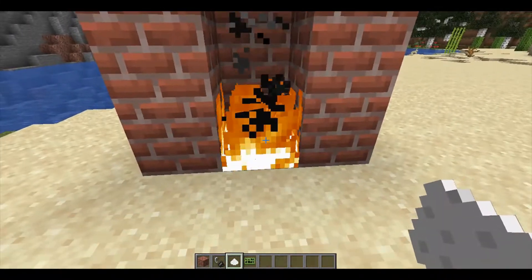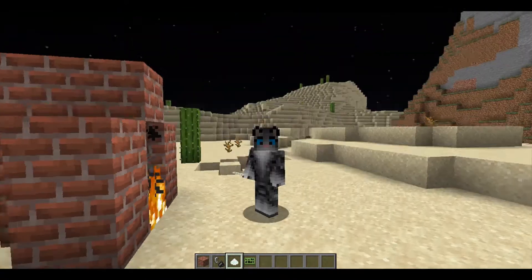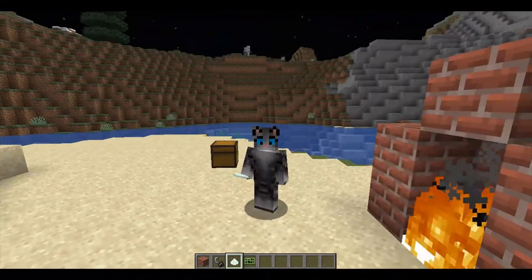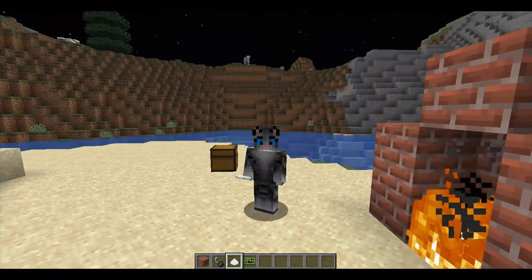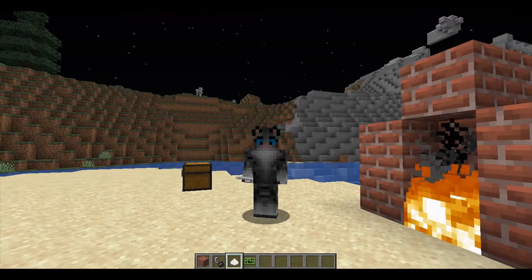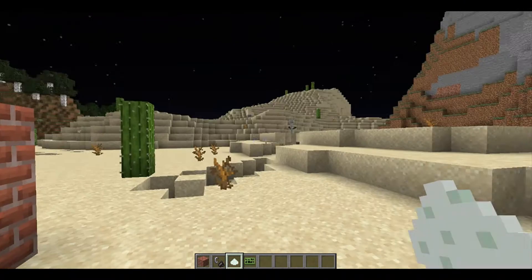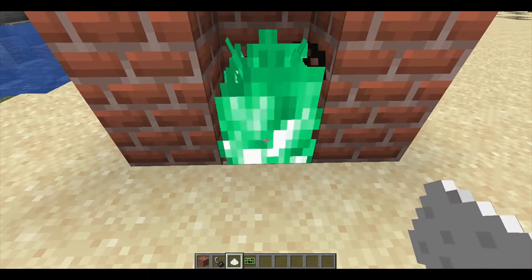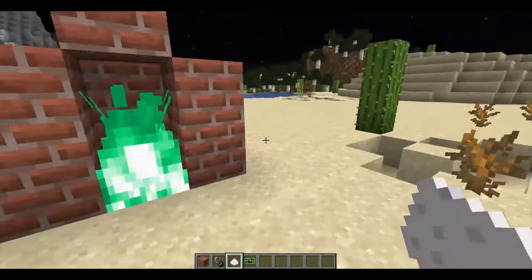Then you want to use floo powder. Now there's multiple types of floo powder — well, not types but strengths. Basically the stronger the floo powder is, the more times it will work. The one I'm using right now is creative mode floo powder so it will work indefinitely. You want to light a fire, use the floo powder, and then that's lit.